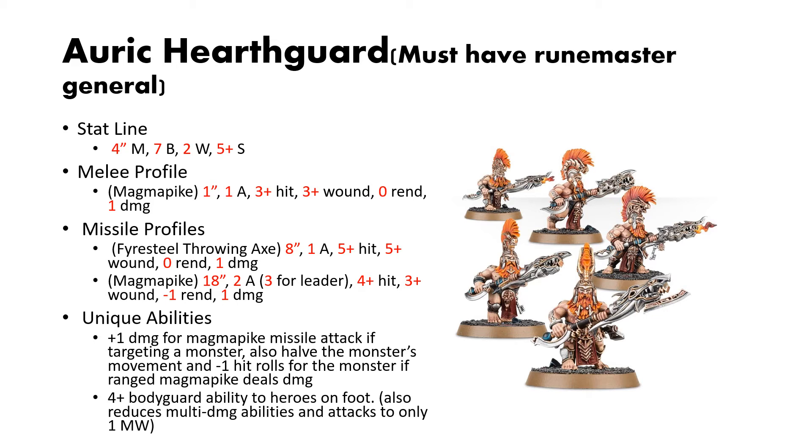Their missile profile is really what you're here for. They have the basic throwing axes that the Vulkite Berserkers had, and they also have the Magma Pike with an 18-inch reach, 2 attacks (3 for the leader), 4s to hit, 3s to wound, 1 rend, and 1 damage. The real teeth of these weapons is that if you attack a monster with the Magma Pikes, you add 1 to the damage characteristic, as well as halving the monster's movement and giving them a minus 1 hit roll if the Magma Pikes deal any damage. This is really, really powerful, especially in 3rd edition Age of Sigmar where monsters are everywhere and incredibly valuable.